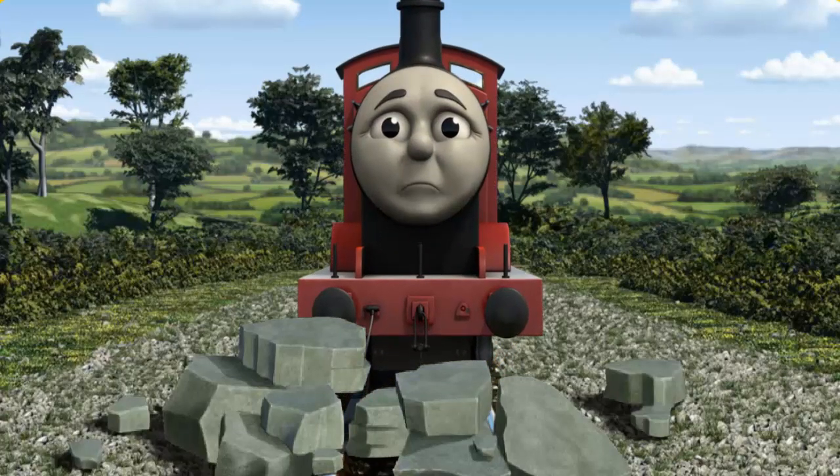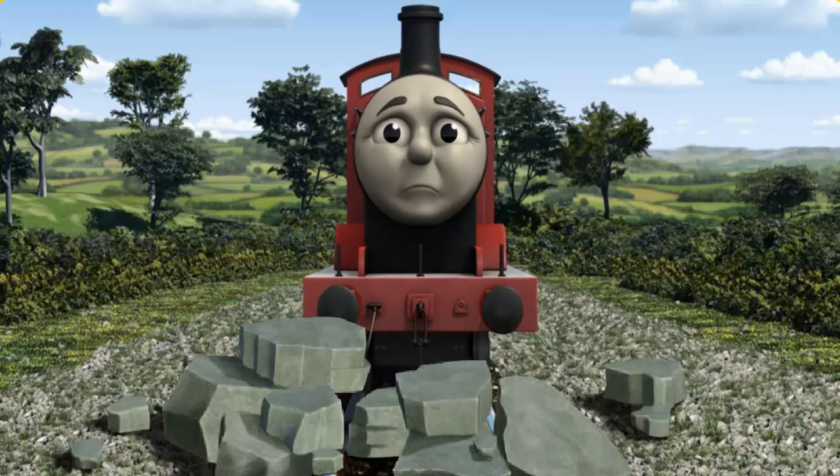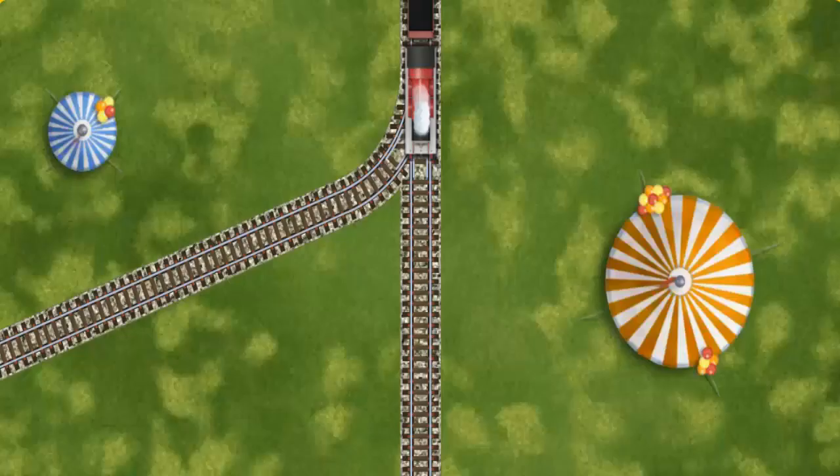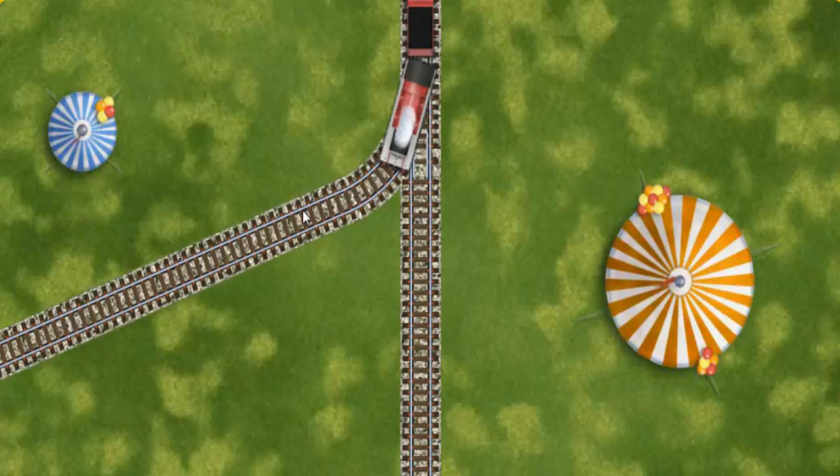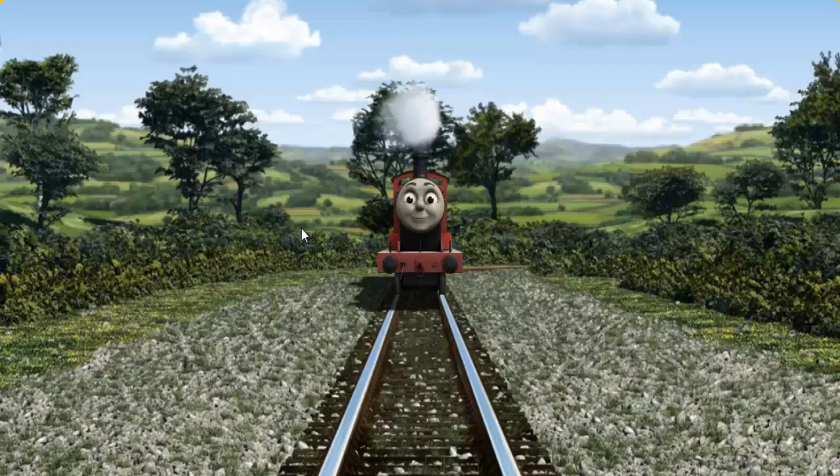Suddenly, James had to stop. He needed to go a different way. Find the track that goes nearest to the smallest tent. Let's go!